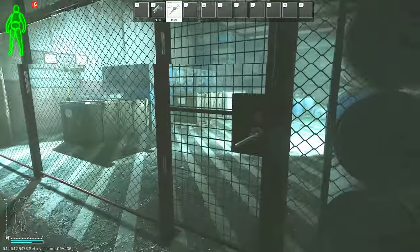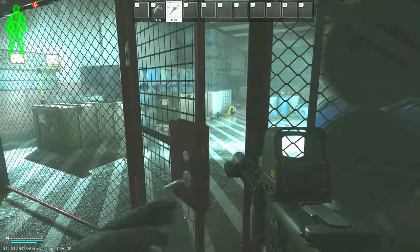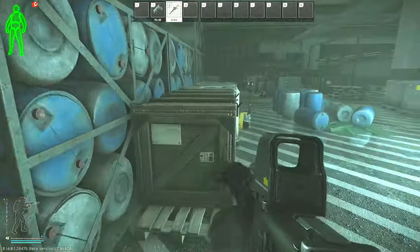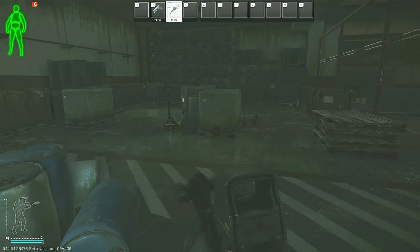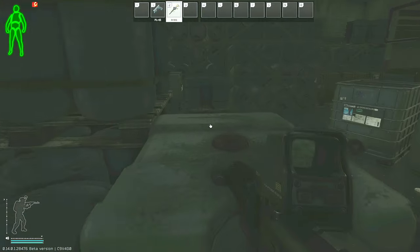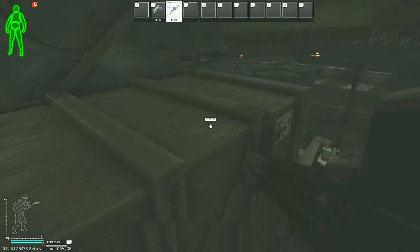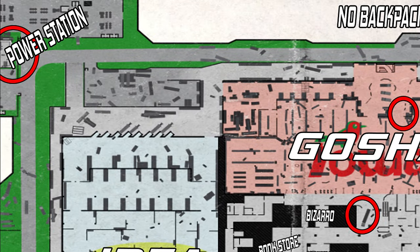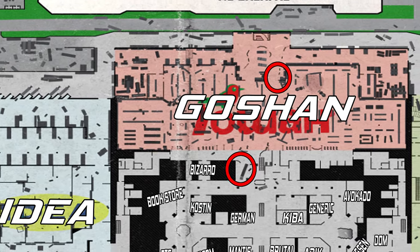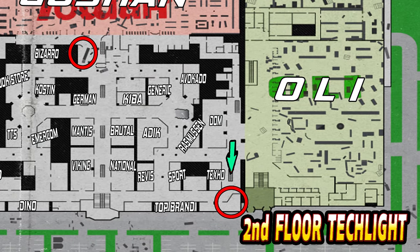Even though loot containers on certain maps are the best option, there are still a few places that have hard spawns for fuel conditioners. I will go over the hard spawns on six different maps: shoreline, factory, customs, woods, labs, and interchange, so that you guys can have the knowledge of potential spawns to check as you're playing and maybe passively complete this fuel conditioner task. I will go over interchange last since every other guide on YouTube for this task goes over the same exact locations on that map, so if you already know those spawns feel free to close the video when we get there.